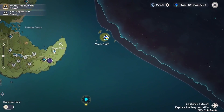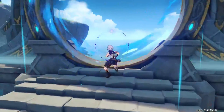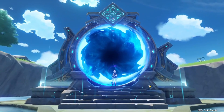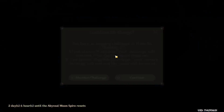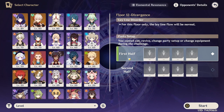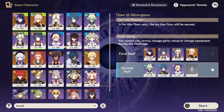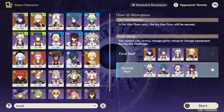I'm not talking about characters or primogems here — I'm talking about resin and actually leveling up the characters. Let me show you my two teams. I have Raiden National without Xiangling, with Kazuha, and then a Sucrose Xiangling Taser team. Those are my two teams right now, and they're really good — I could definitely clear Abyss with them.